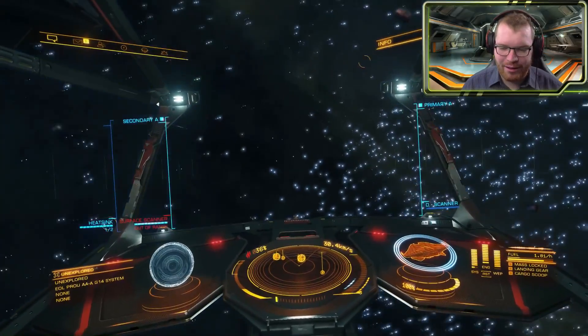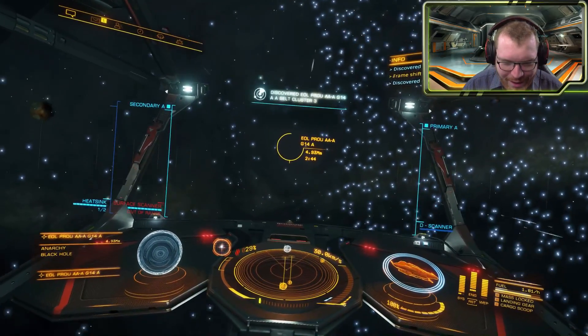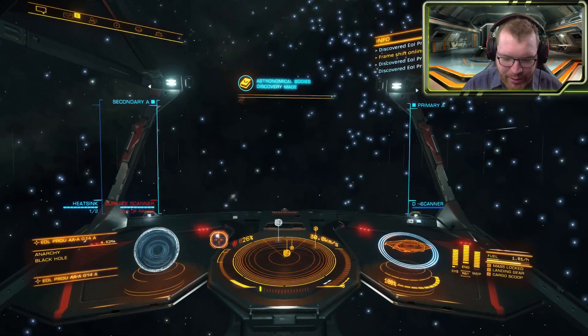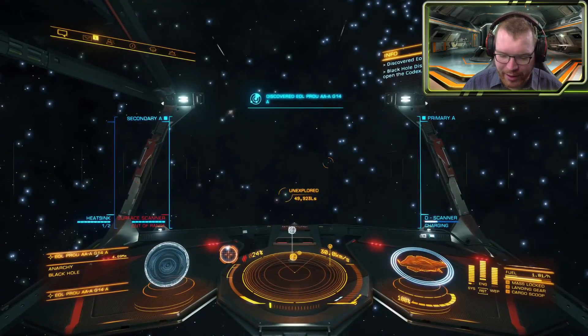Oh there we go! You can see like a tiny tiny black hole there in the middle. That's not very big. Now where's the neutron star? Probably down here maybe. Is that it? Let's fire off the discovery scanner and see what we can find here.